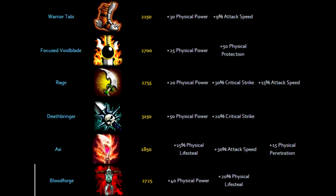Now let's get to the items. Just before we start, this is personally my build and what I found works best for me. You don't have to copy it one to one — builds are meant to be tweaked to your liking. I start off with Warrior Tabi to get that movement speed and attack speed, and you also get physical power, which is really nice early game.